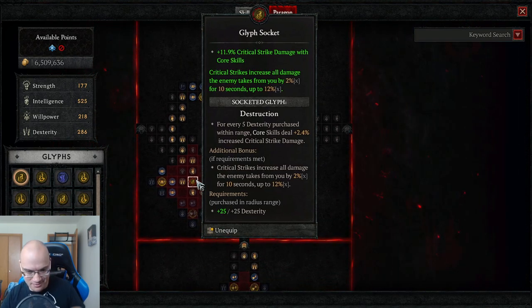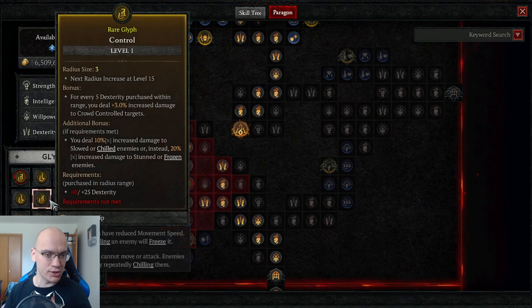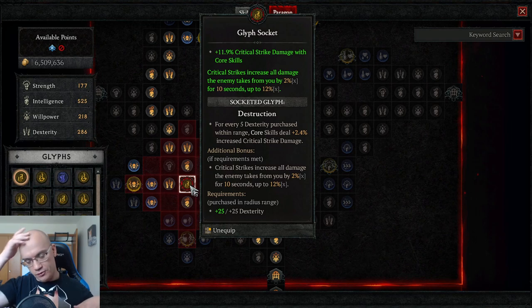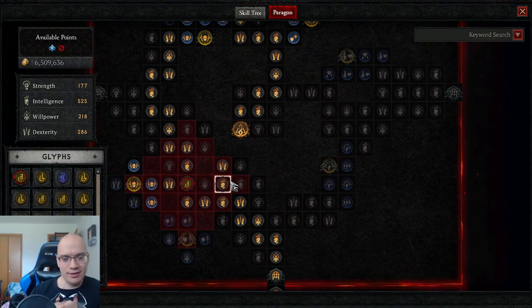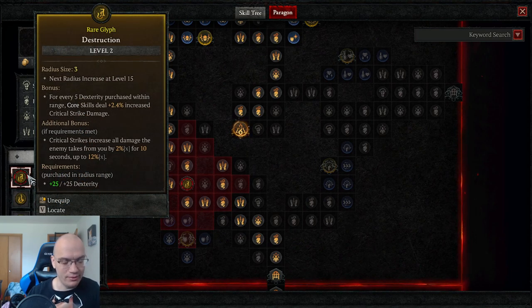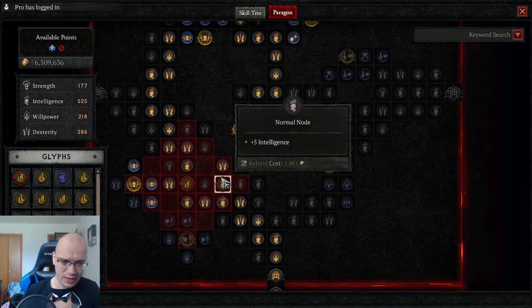I made a mistake — I forgot that these two paragon points keep this glyph active. Glyphs are special nodes where you insert a glyph — a special rune of sorts — and a glyph is only active if it meets a requirement from the nodes around it. This glyph is level 3 and levels up at level 15, at which point the radius will expand and I'll be able to reassign those two paragon points to advance in a different part of the paragon board.